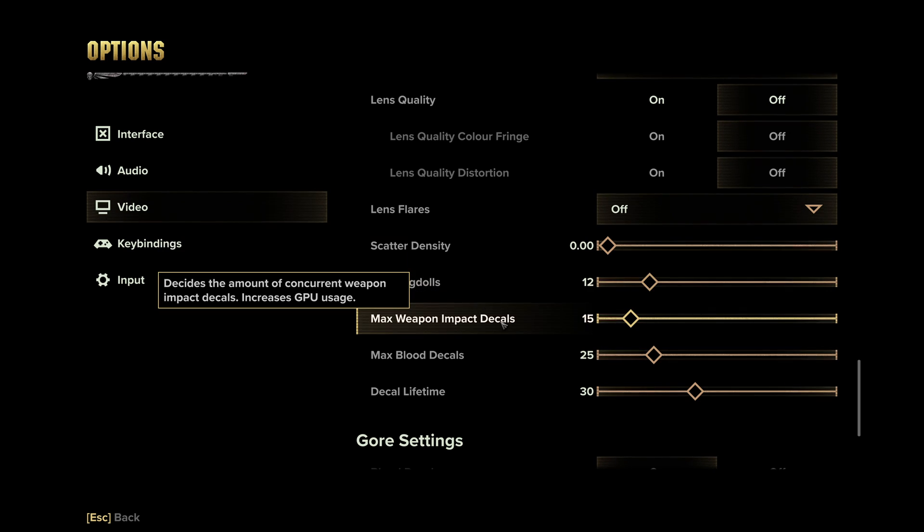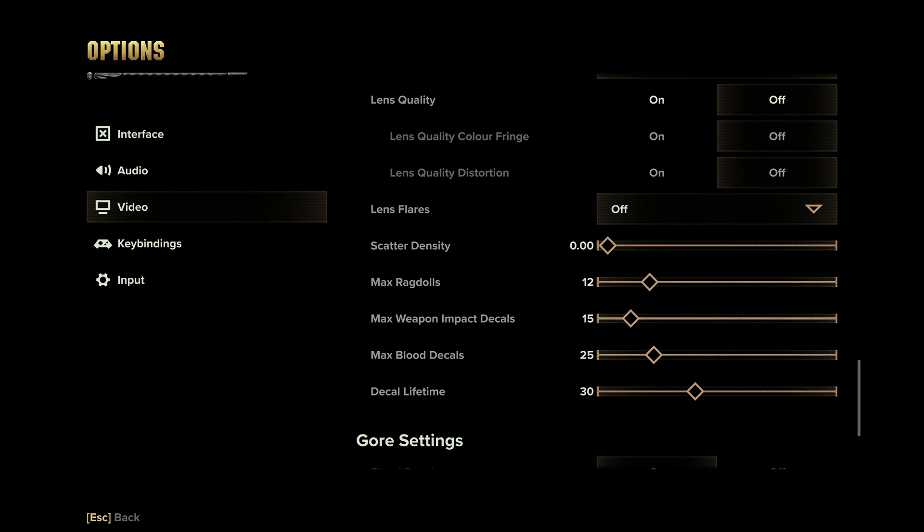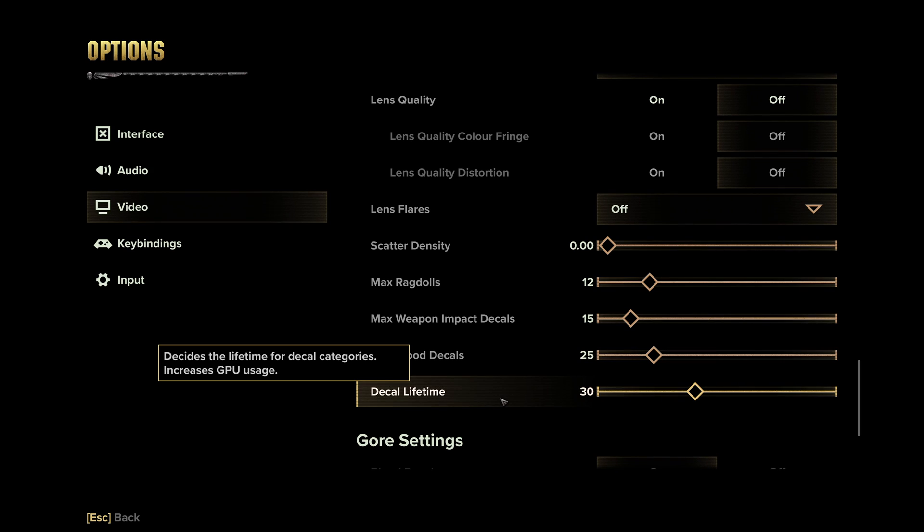Weapon decals are cool effects like blue scorch marks from a plasma gun, cuts from melee weapons — cool stuff like that. You'll probably only notice these immediately after hitting an enemy, so you can lower this a bit without noticing a big drop in quality. For blood decals, I recommend keeping it a bit higher than whatever you set your weapon decals to, since blood appearing and disappearing quickly in a big horde is more jarring — and it looks more satisfying when you've finished purging a large group of heretics. For decal lifetime, just keep this as high as you'd like. The cap on decals is still going to be whatever you set, regardless of how long they sit there.